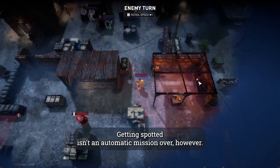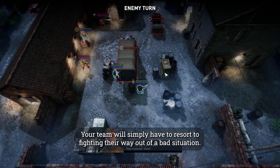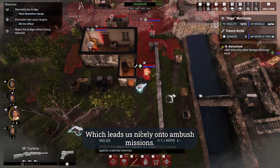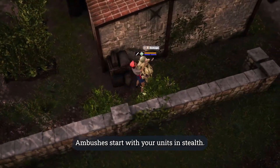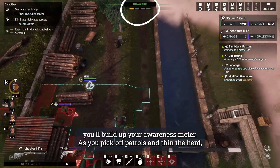Getting spotted isn't an automatic mission over, however. Your team will simply have to resort to fighting their way out of a bad situation. Which leads us nicely onto ambush missions. Ambushes start with your units in stealth, but as you progress through the mission area and quietly dispatch enemies, you'll build up your awareness meter.